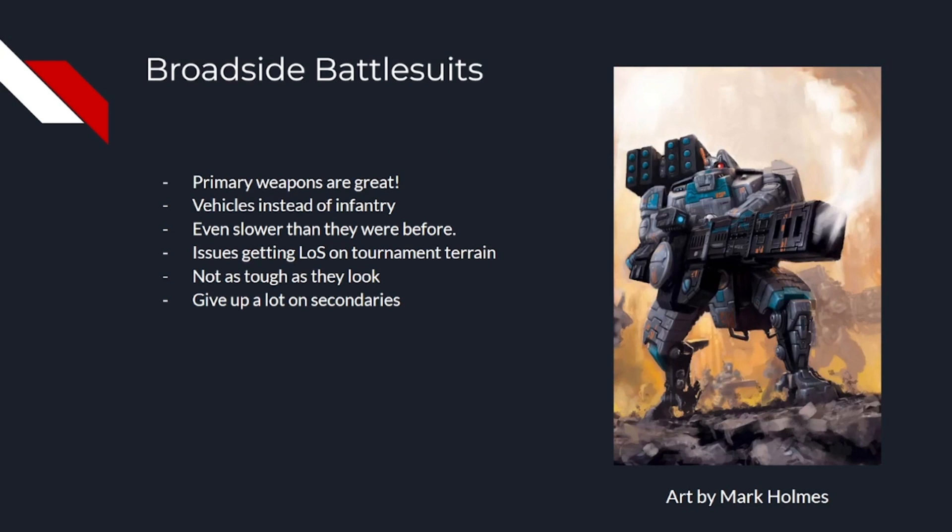So last we've got Broadsides. Point for point, Broadsides probably have the best damage output out of almost any unit in our datasheet range. The heavy rail rifle is a solid anti-tank weapon, and the high-yield missile pods are decent all-round weapons that can threaten anything up to and including light vehicles. Both of these weapons can become incredibly powerful with Kauyon, but unfortunately this is where the problems start to come up.